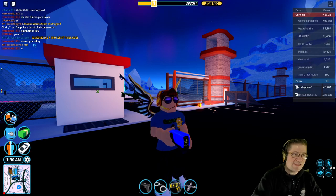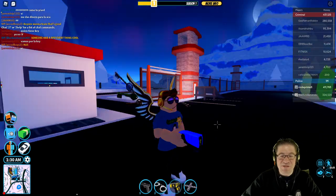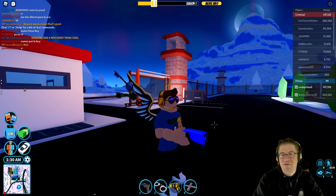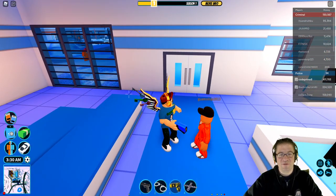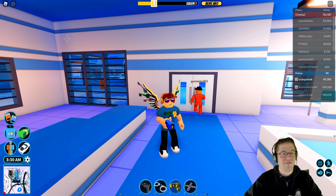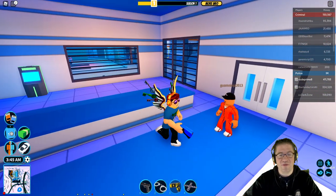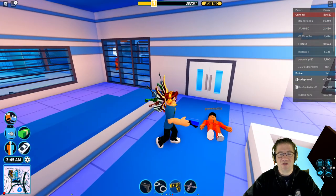Good evening everyone! My name is Cthaskins Code Primate, and tonight we are going to be trying to replicate the taser. This little beautiful thing right here — I'll show you what it does. I found a volunteer who would be willing to do so. You saw the little line that appeared, and that's one thing we're going to have to do. Whenever you hit somebody with it, they need to ragdoll down like that.